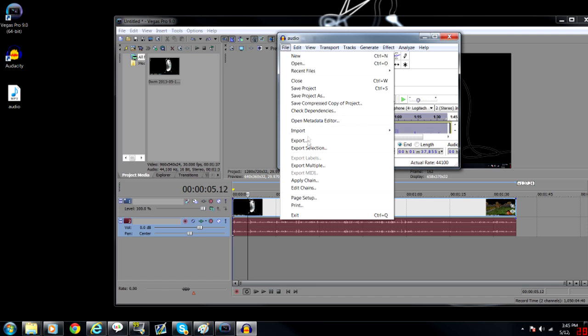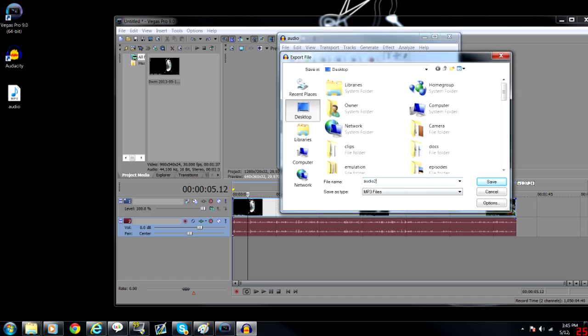Let's hit File, Export, and we'll call this 'Audio 2,' and save that to the desktop.